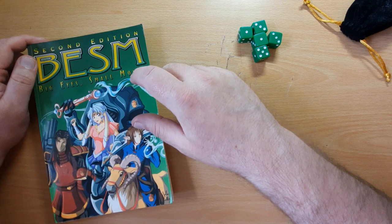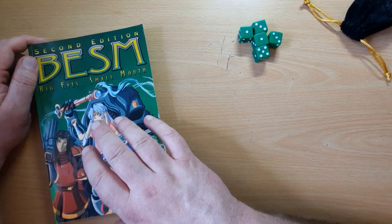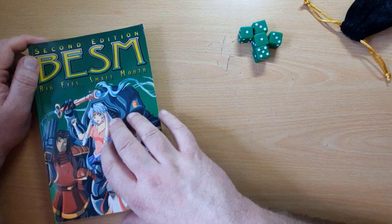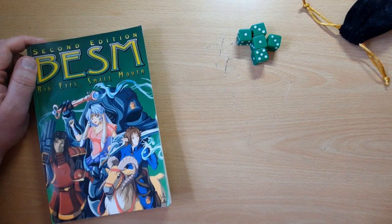This came out in 2001 by Guardians of Order and they've released up to a fourth edition, although the license was taken over by White Wolf and has been licensed out since then, but a fourth edition came out last year. Big Eye Small Mouth is a role-playing system based on anime rather than fantasy, although you can obviously get fantasy within it. There are lots of pages of abilities, attributes, and skills to make extremely customized characters — that's one of the reasons why I love this game so much, because just leafing through the rulebook I can come out the other side with six new character ideas with totally different abilities. I absolutely adore this game.